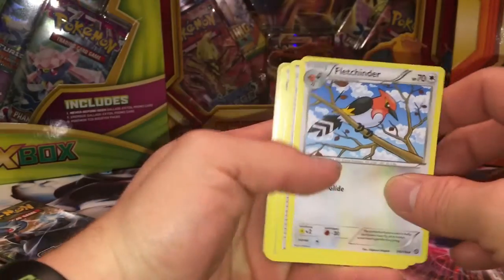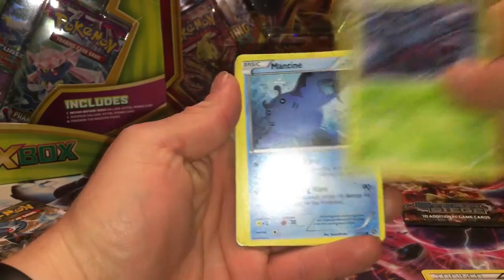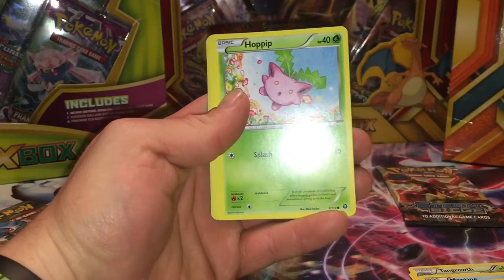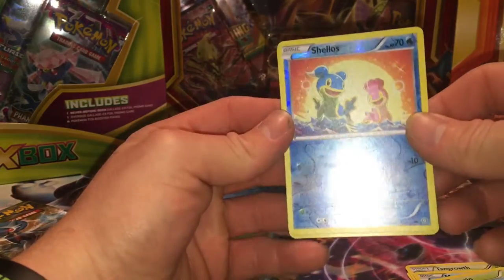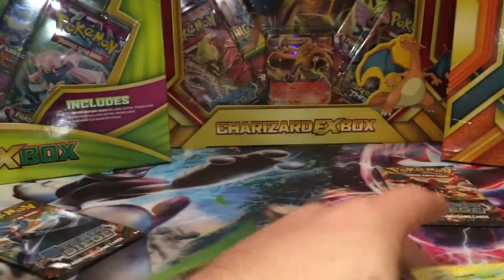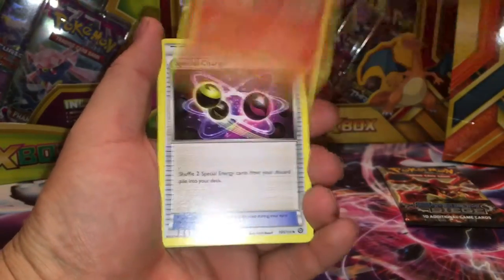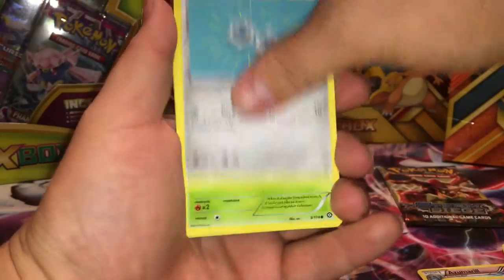First one is Fletchinder, then we got Pokémon Ranger, Tangela, Growth, Mantine, and then a Sneasel. Over here calling your name. We got Rapidash, Special Charge, Azumarill, Burn, Might, Fletchling, Clefairy.